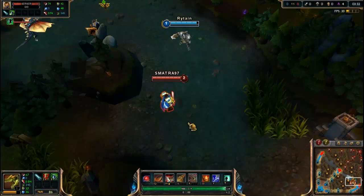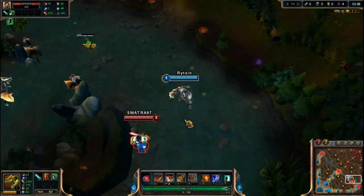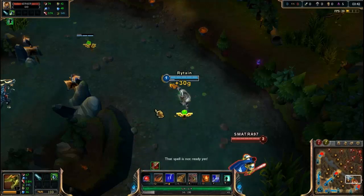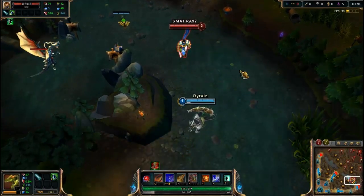The third champion that can do this trick is Renekton. You just need to auto attack once and then use your W and you kill the ward. So please place the ward — I kind of screwed it, but you saw how it works.